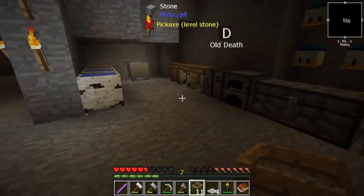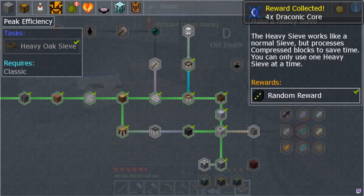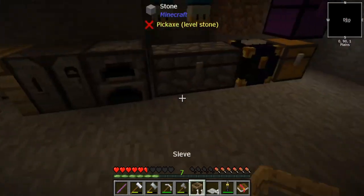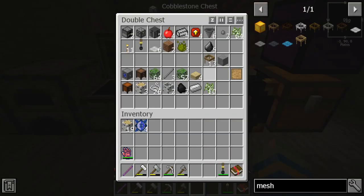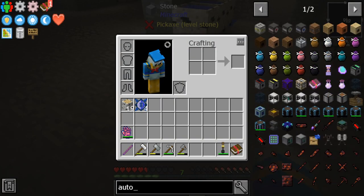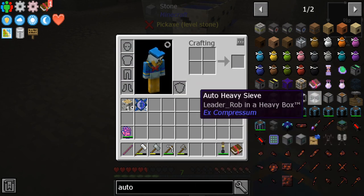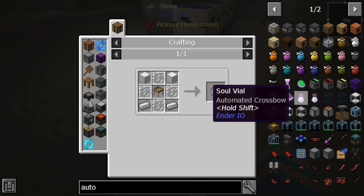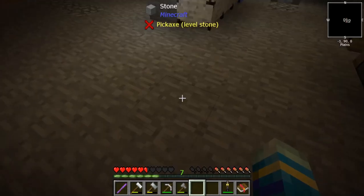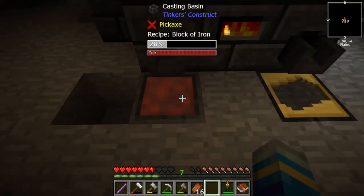So we got those done. See what our random reward is — I have no idea what any of that does. We'll figure it out one day. Okay, what do we need for the auto sifter? Auto — I think it's right there. Auto hammer, no. Glass panes, iron ingots — it's an iron box. We'll be right back.